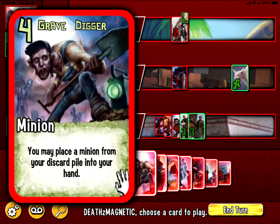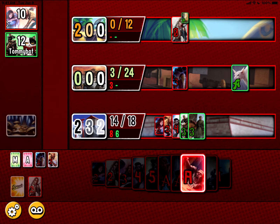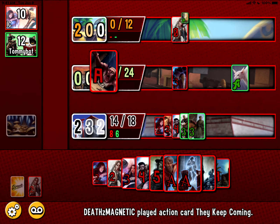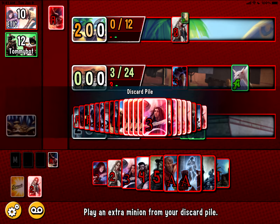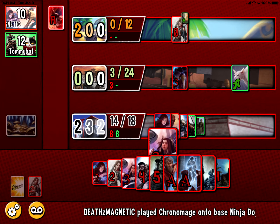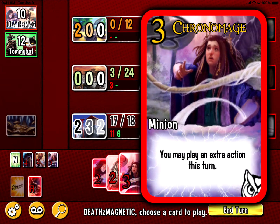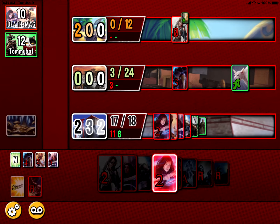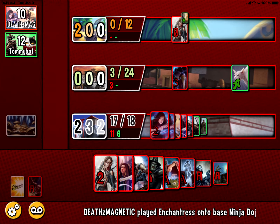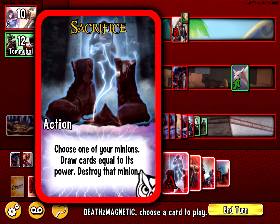I want to try and play as many minions as possible to break this base so he doesn't have a chance to add more. Let's play an extra minion from my discard pile, play an extra action. We only need one more point so I don't need to overdo this — let's just throw her up here to break the base. I easily won that now.